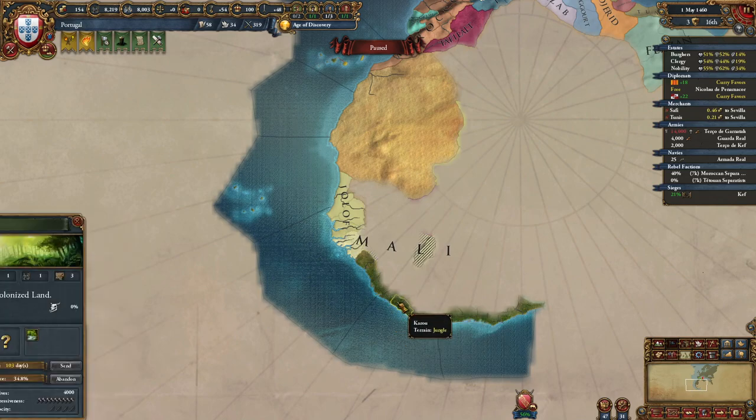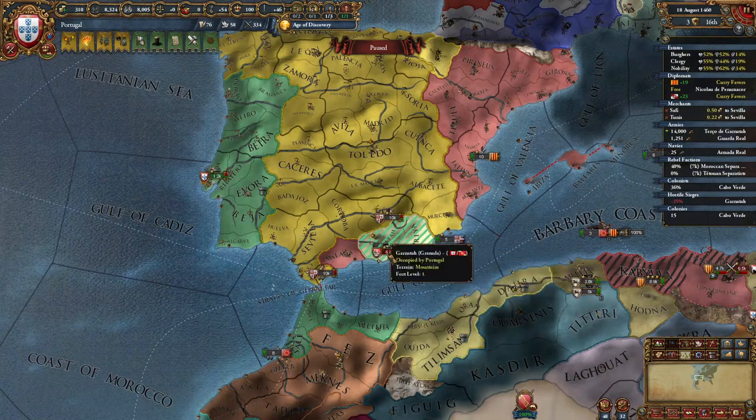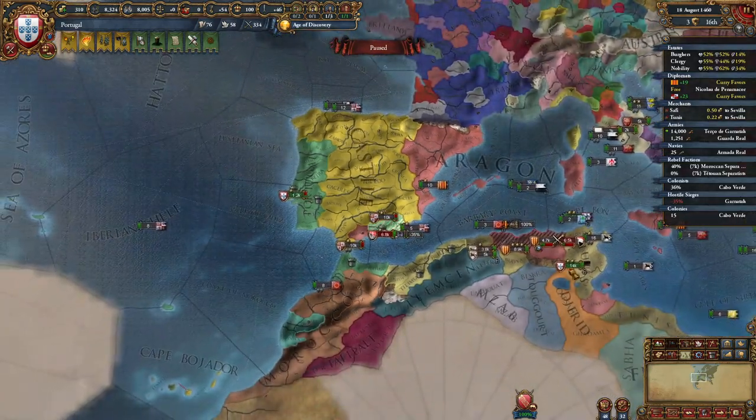The first province you should colonize is Cabo Verde, which is the furthest province we can currently reach. So we are going to send a colonist there. I just peaced out Granada's ally — in my case it was Tunis — for some money.